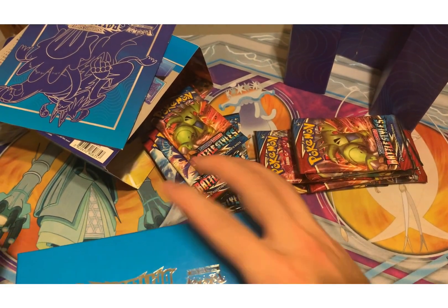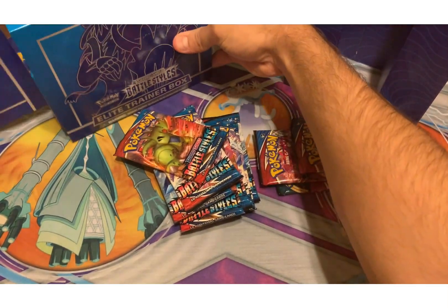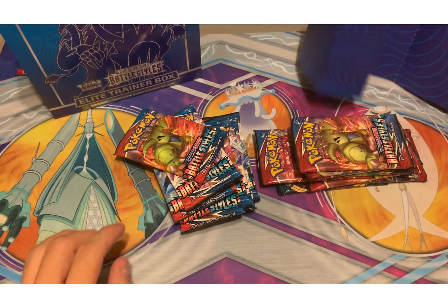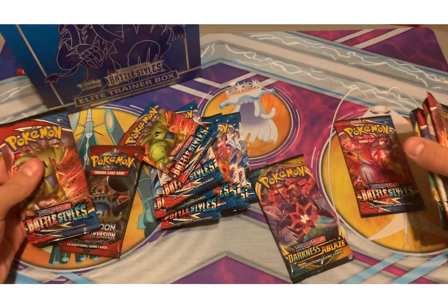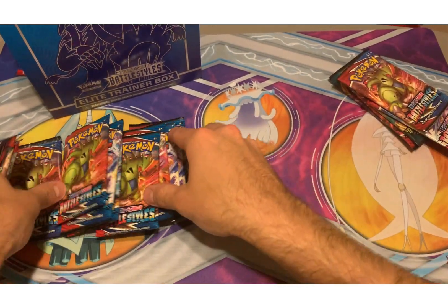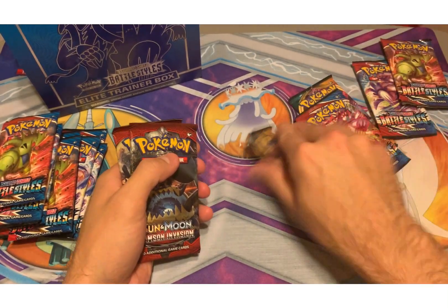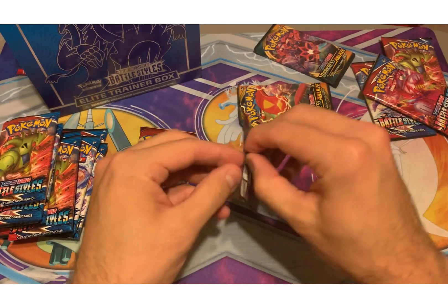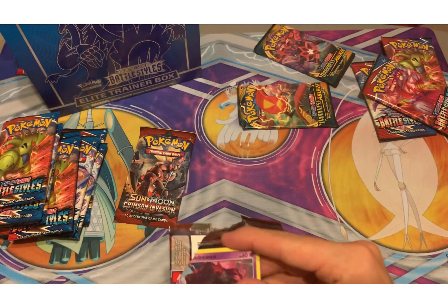Of course we get the energies, which nobody ever wants or needs. And extra cardboard for no reason. Let's go ahead and open up these — let's do the Crimson Invasions, then the Darkness Ablaze, then the Battle Styles. Let's shoot for like a Lapras or something. Who knows, let's see what we can get.